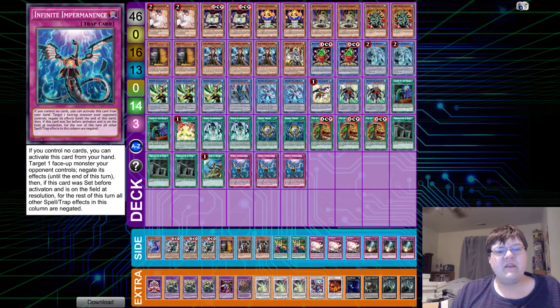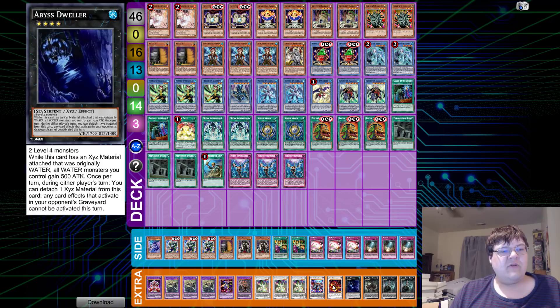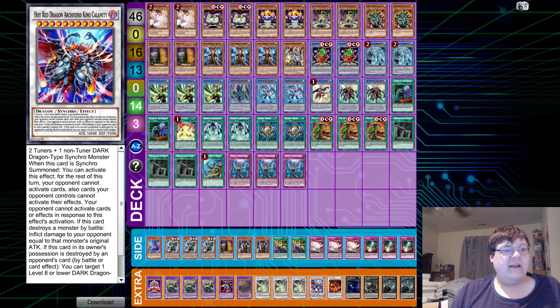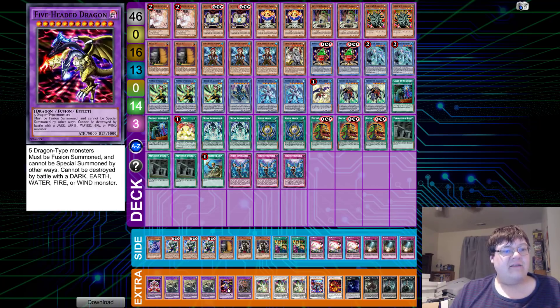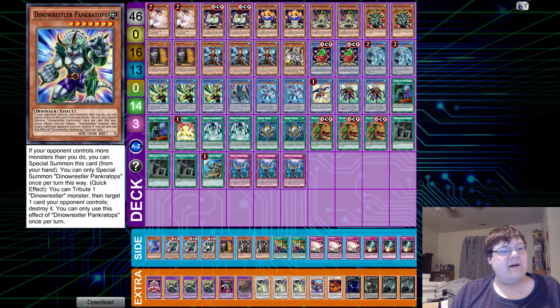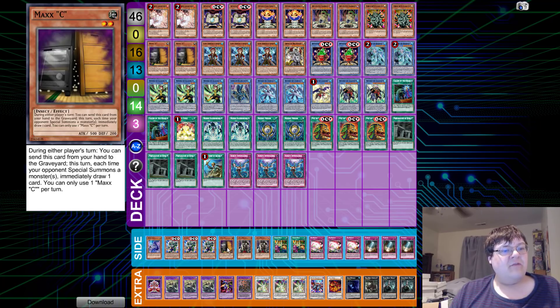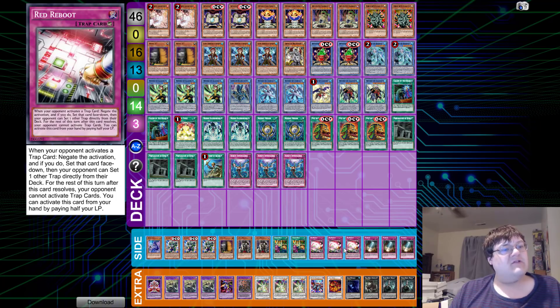And then down here in the extra deck we have two Nyarla, one Azathoth, one Dweller, one Star Eater, one Heart Archfiend, Red Dragon Archfiend King Calamity, triple Herald for searching, one Tiara, one Five-Headed Dragon, triple Inst, and one Ultimate Barbaroid. Then we have one Dengoreca, triple Prankatops, one Maxi, two Skullmeister, two copies of Shared Ride, triple Red Reboot, and of course triple Typhoon.